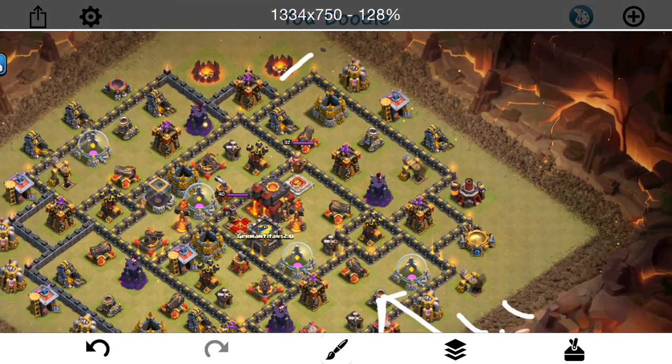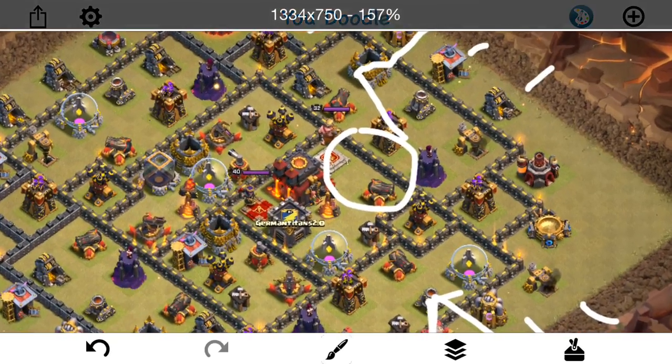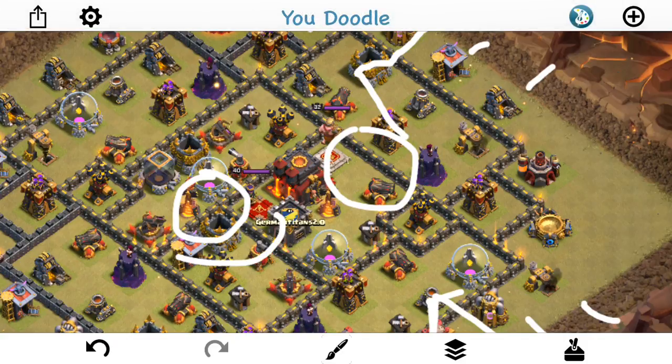Then I'm going to start up top here with two giants and a wizard to create the funnel, and then a few wizards up here to create that part of the funnel. Then just come in with a ton of valks — I think I have like 20 — right here. Those should go through that wall and start moving this way, at which point I have a jump. I'm also going to use a rage and a heal around that time, and they should overwhelm that multi-inferno. Then I'll have another jump and another rage to let them out after they take out the town hall. I'll drop the poison on the queen to help slow her down.